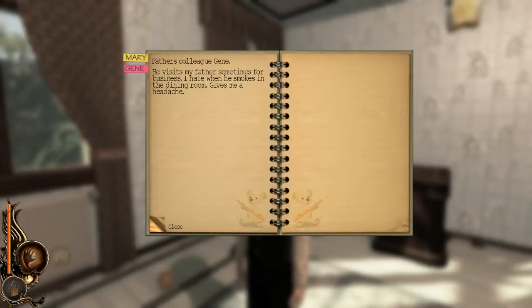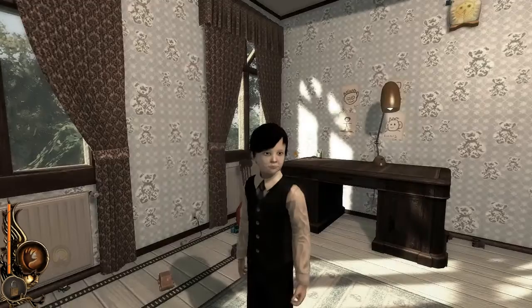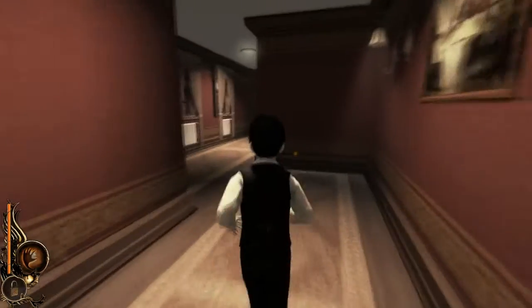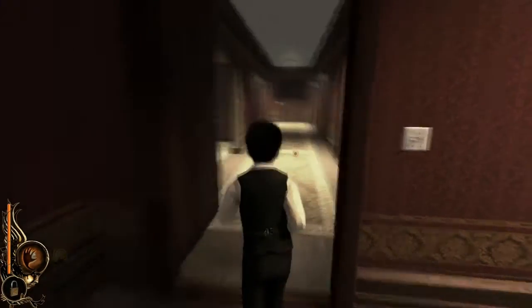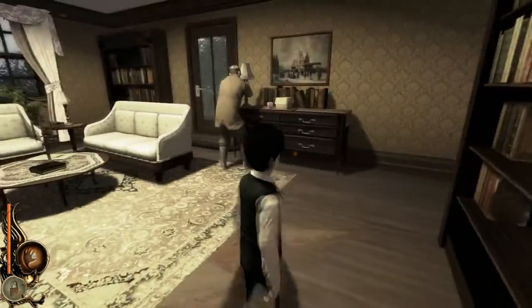Let's read a little bit more here. Father's colleague Jean — he visits my father sometimes for business. I hate when he smokes in the dining room. It gives me a headache. There's not really a whole lot to go on, but you want to pay attention to your notebook because a lot of the titles and information it gives you is pretty important to figuring the whole thing out. So we're gonna head downstairs to the dining room and meet Jean.